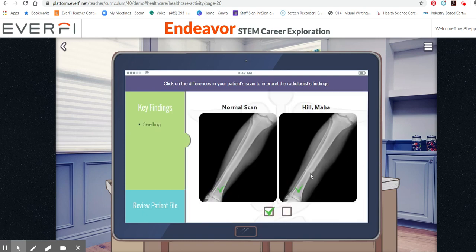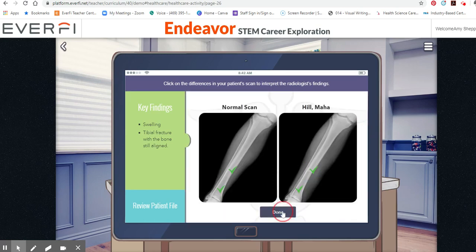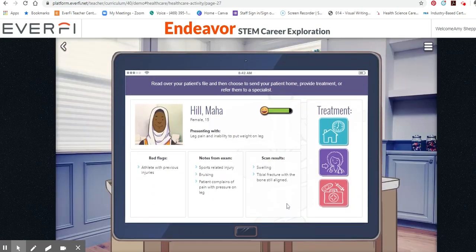There is some swelling here. There is a clear fracture. Read over your patient's file and then choose to send your patient home or provide treatment.